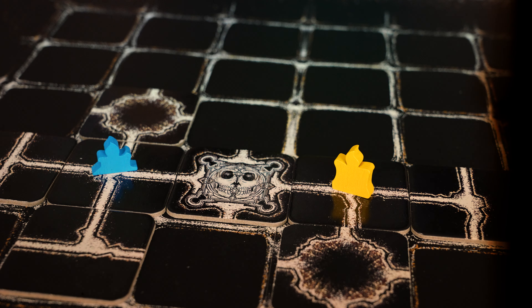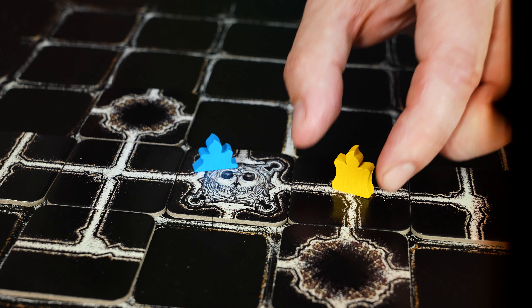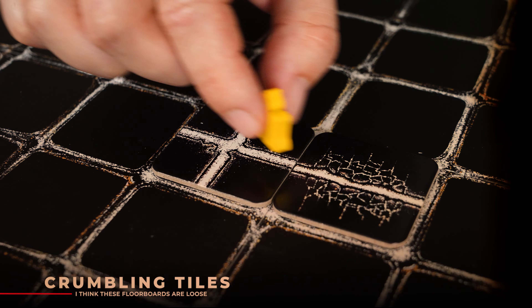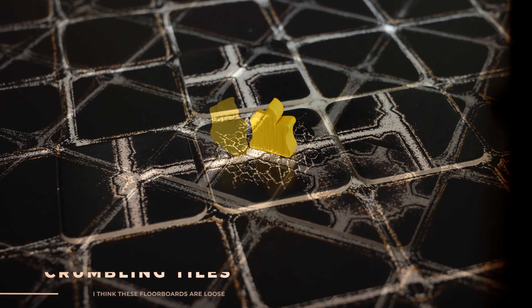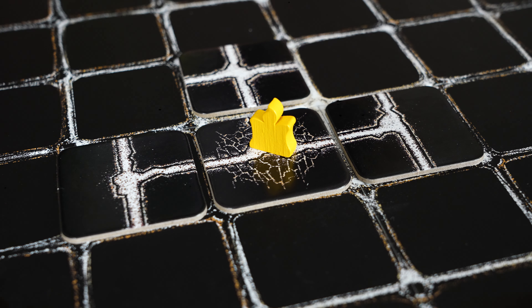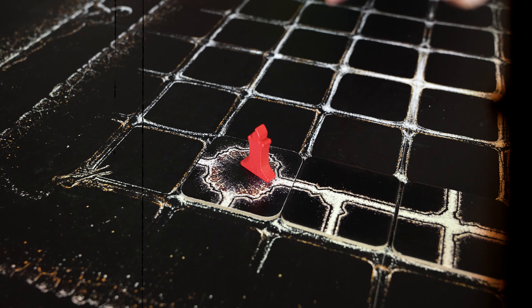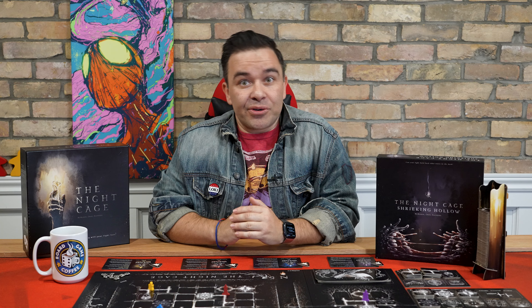The only exception to this rule is the gate tile — it's big enough to hold all prisoners and wide enough to let prisoners pass through while occupied. If you walk off one of these cracked tiles, it immediately flips over, leaving a pit in its place. The same thing will happen if you decide not to move on your turn and remain standing on the cracked tile. If you're on the tile when it forms a pit, or simply walk into a pit, you'll end up in the hollow. Falling into the hollow is new to the Shrieking Hollow expansion, so I'll be covering that in more detail later in the video.